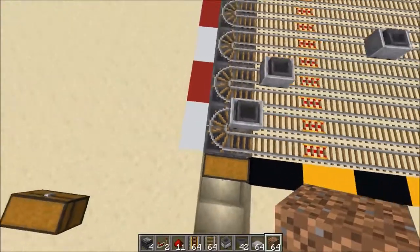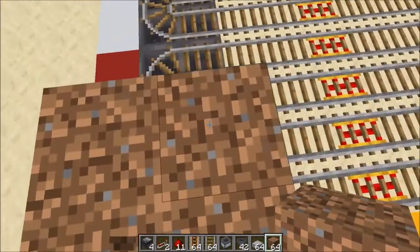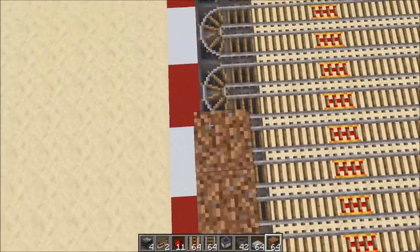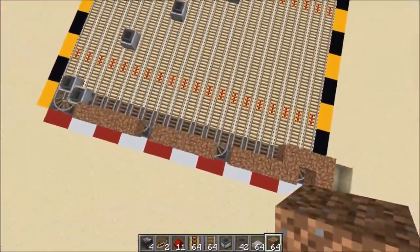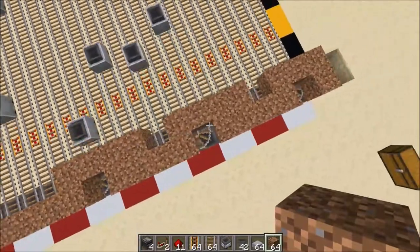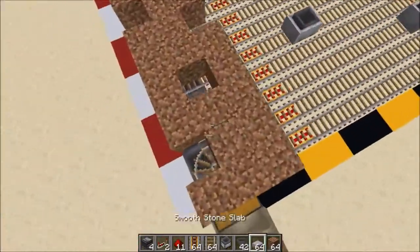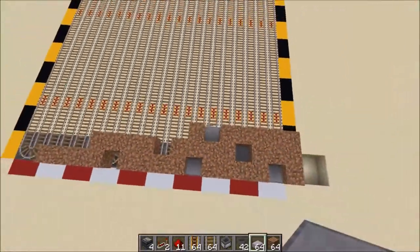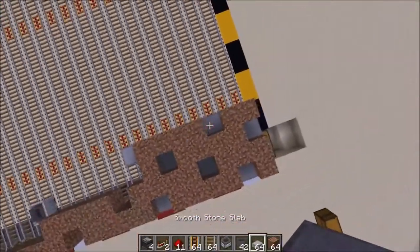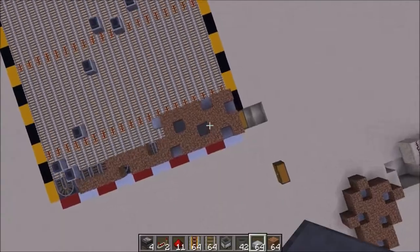Next you need to take your dirt and basically cover this whole area — but you don't want to cover it entirely with dirt. You want to leave holes in a pattern: a hole here, then four blocks, then another hole, and so on. Between the rows, the holes are offset by two blocks each time. So you want them offset by two blocks every row. In those holes you're going to place your slabs, making sure they're on the bottom. You're going to do that for the whole thing, and it should end up looking like an off-axis square pattern across the entire surface.